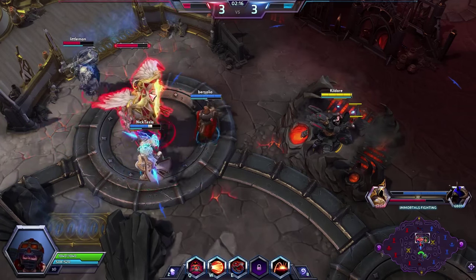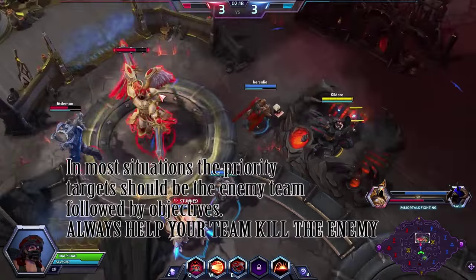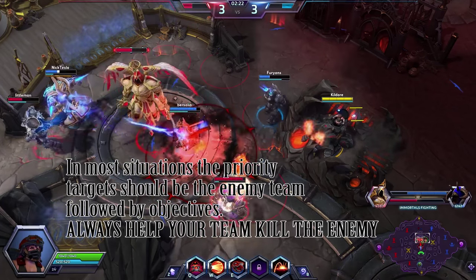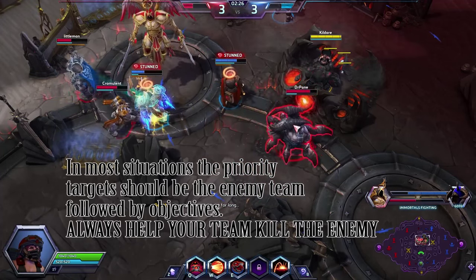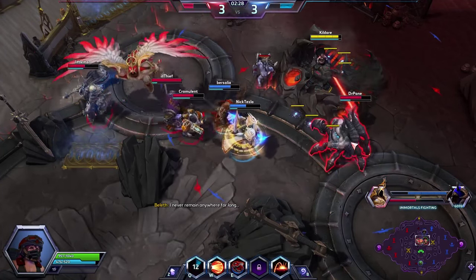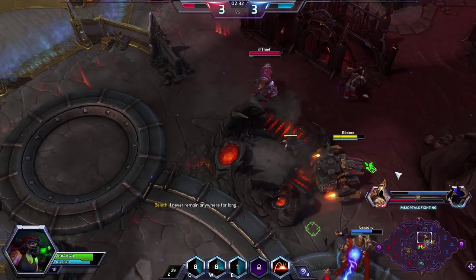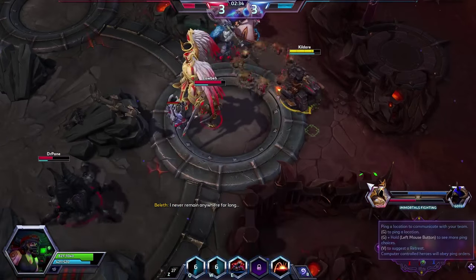So in ranked, if you assess the enemy team to be low risk and you are the final pick, and you're confident with Hammer, then go for it. But if you're first pick and you lock in Hammer, you're probably going to have a bad time. A lot of heroes can easily beat Hammer, and your team will most likely try their best to protect you as you are the main source of damage at times.